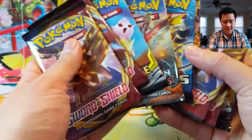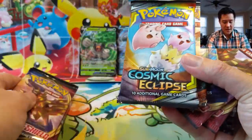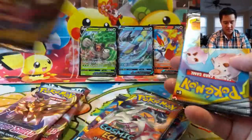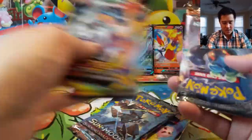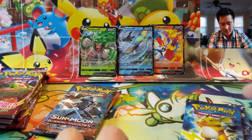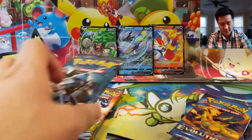Alright, so we have 15 packs to open. We'll save all the Sword and Shield for last, then go Cosmic Eclipse, and Burning Shadows — I'm actually excited for Burning Shadows, maybe we'll save those for last too.